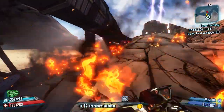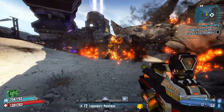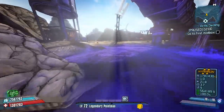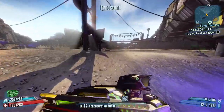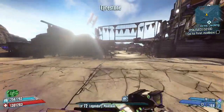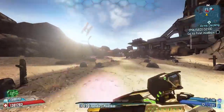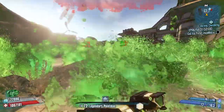Today we have a weapon that can only be described as a complete carpet bomber. As you can see, it's raining fire with this weapon. It does come in all elements — it is a modded version of the Conference Call, so you can get it in corrosive, slag, shock, or fire.